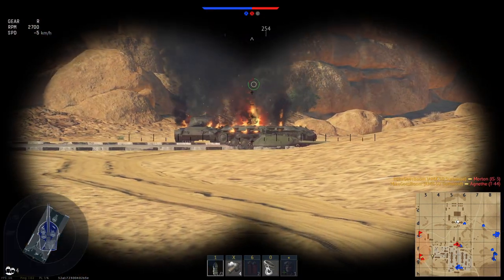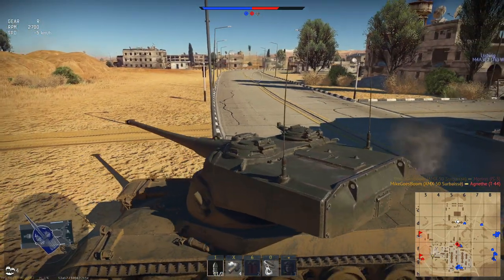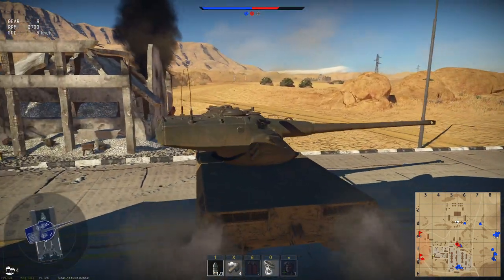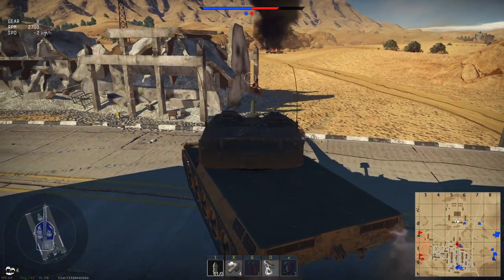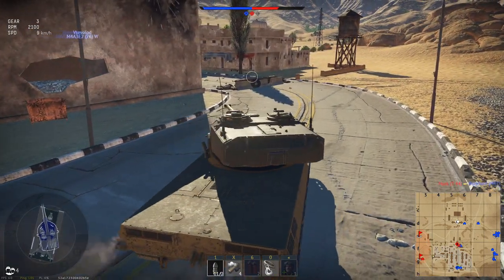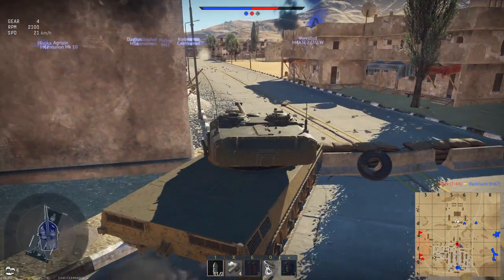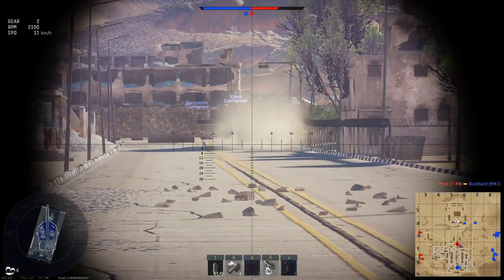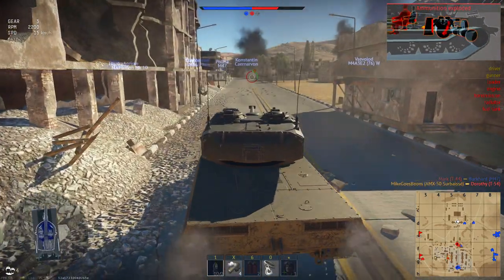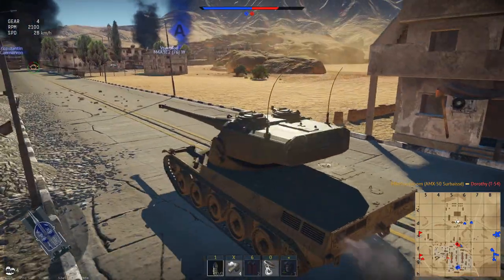The turrets are now physical objects — they actually stay on the map and you can use them to play football with. No, seriously, you can push the turrets around — it's amazing. I'm not sure if they actually work as armor. I am yet to test if you can push a turret around and use it to hide your lower plate as a mobile piece of armor. But from what I've seen shooting at turrets on the ground, they do actually seem to block shots.